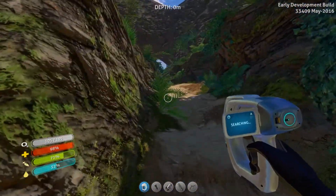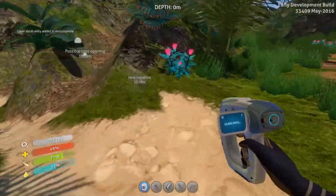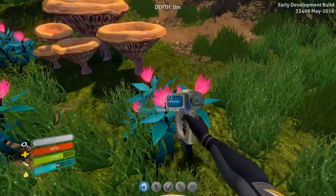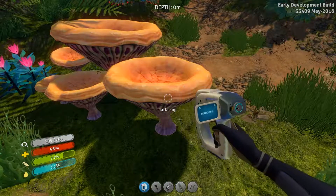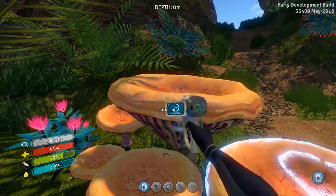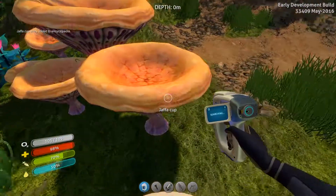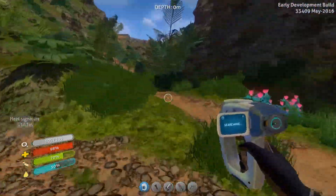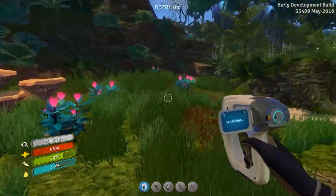Hey guys, welcome back to Subnautica! Today we're on the floating island - this island is actually floating, didn't actually go down. You can see these big giant bubbly things that are actually holding the island up. It's actually floating! Of course, last time we got our beautiful little Sea Moth. This is a place I've been wanting to come to for ages; I've known it's here, I just never came.